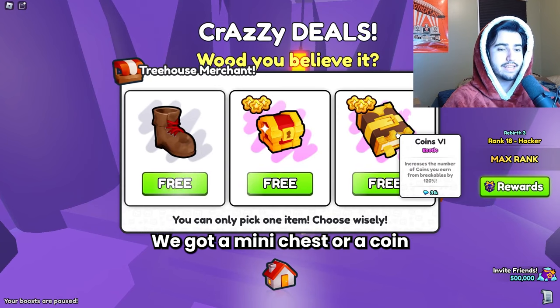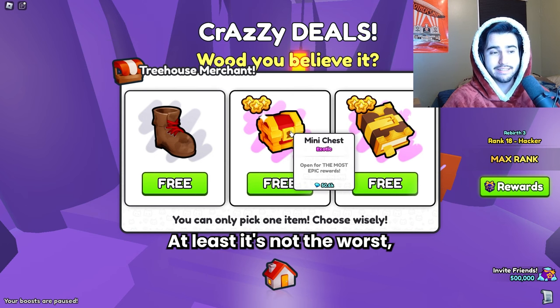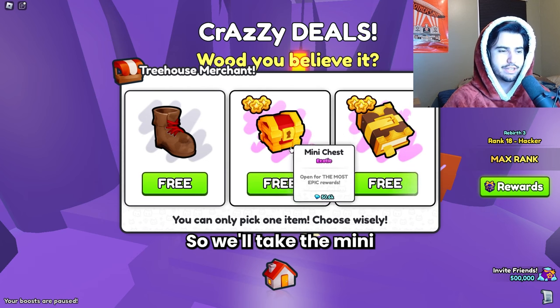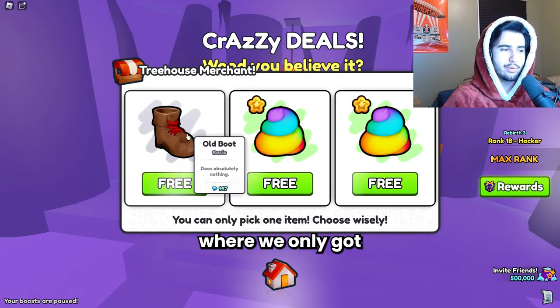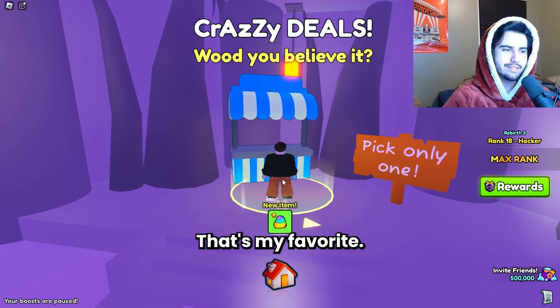Third time's a charm - we got a mini chest or a coin six book, so we're actually getting items at least. It's not the worst but we're basically getting like half our money back on each of these. We'll take the mini chest. Then on the next one we only got the rainbow poops or the boot, so we'll take a rainbow poop - that's my favorite.